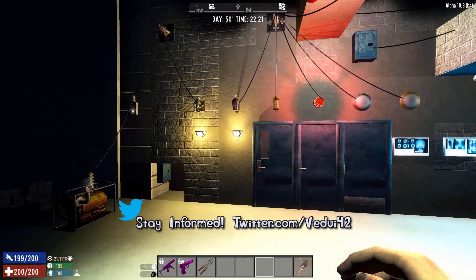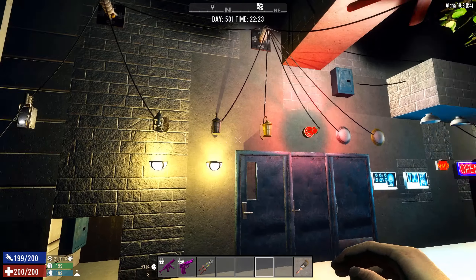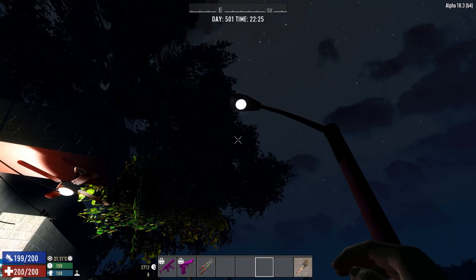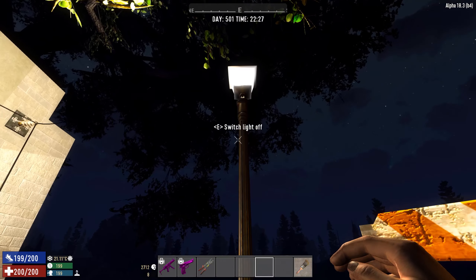Here we have a bunch of the lights that are available in vanilla. All these are actual vanilla assets. I've turned some of them off and some of them on. This one is obviously on. I love this streetlight — it gives such a nice big area of light.